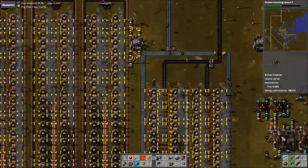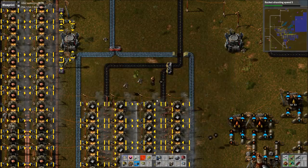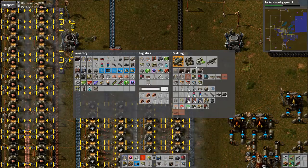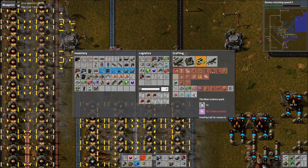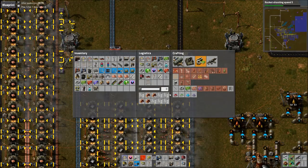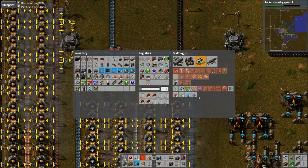Oh, my God, the bots are so lazy. The intermediate items — like the intermediate tab things, the same things with the productivity — that stuff gets moved over automatically to your trash slots. So that's the stuff you can shift-click.